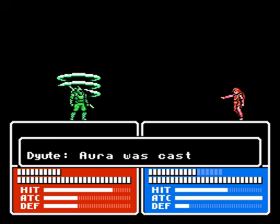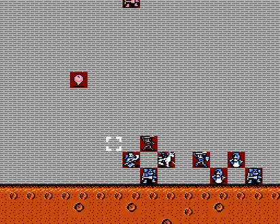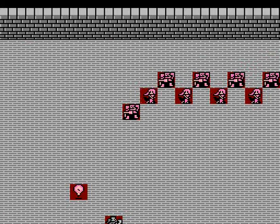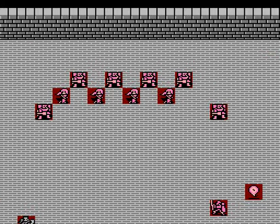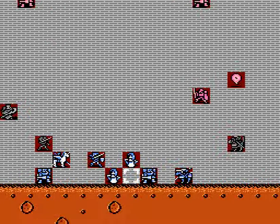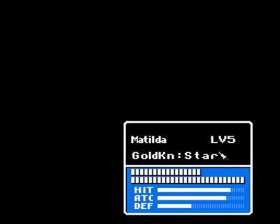Yeah, I'm just gonna aura this guy. Pretty much I'll just try to kill these guys as soon as possible. I believe there are a few witches - there's four of them. They are annoying, but whatever. So Mycine is over here. I am gonna send him up to attack this guy, see what he looks like.